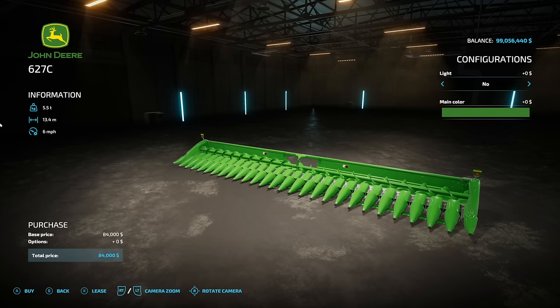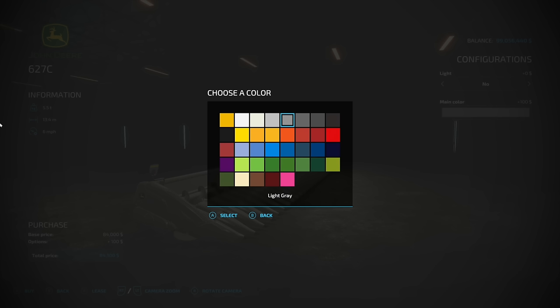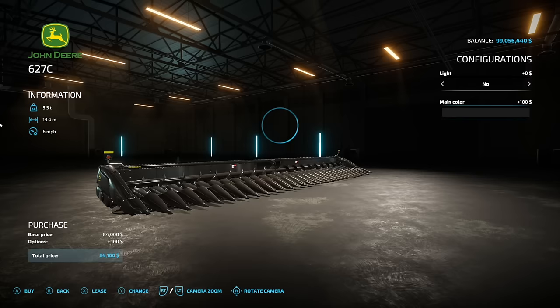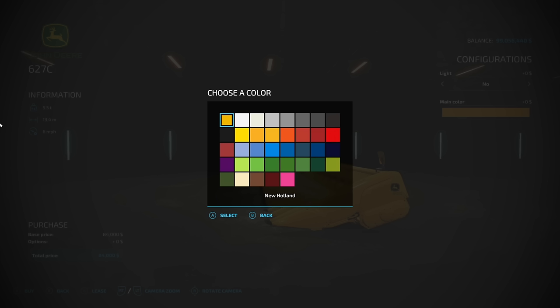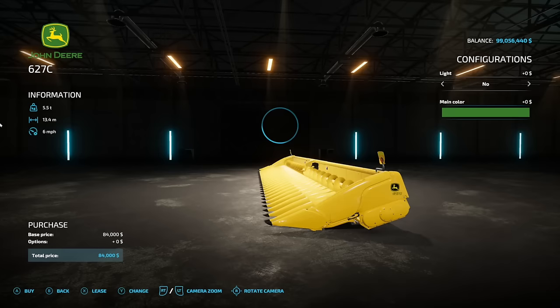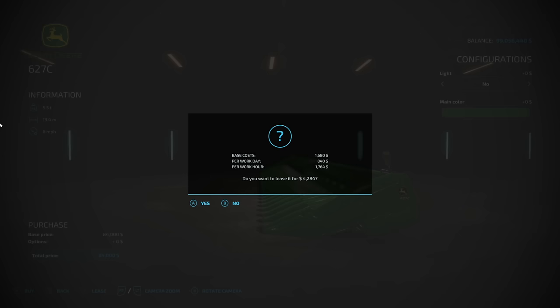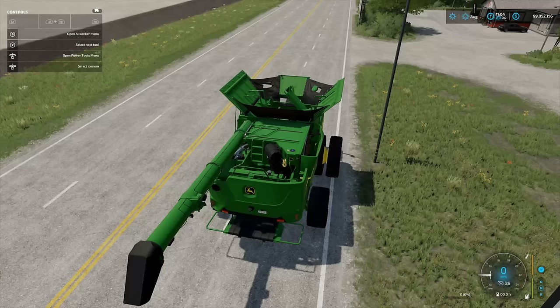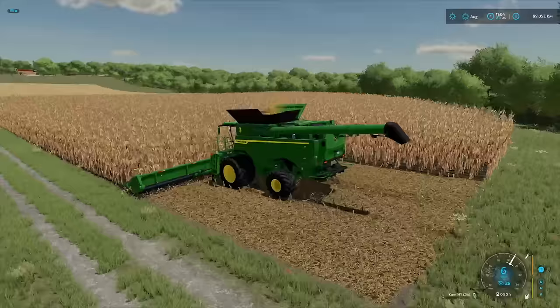If you want a massive corn head to go along with that, here we go — the John Deere 627C. It's finally here. Options include lights yes or no, and color setups including black, John Deere yellow, or John Deere green. It has a 13.4 meter working width, making it one of the largest corn heads in the game and possibly the largest John Deere branded corn head. It pairs great with the S7 combine, featuring a pretty awesome unfolding animation.